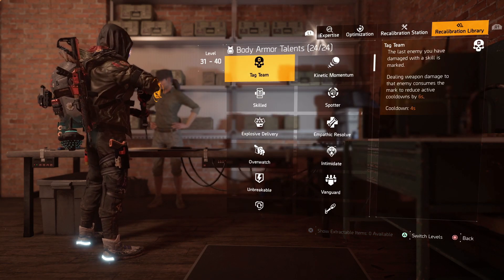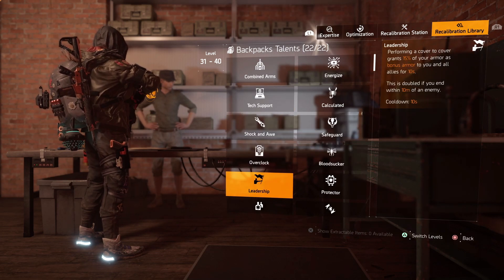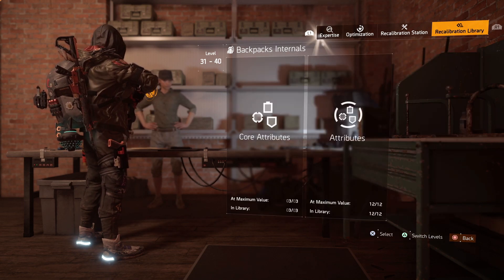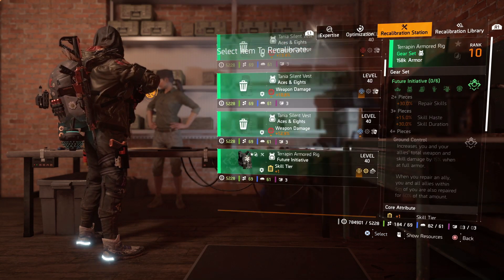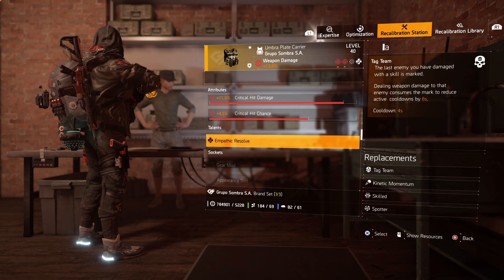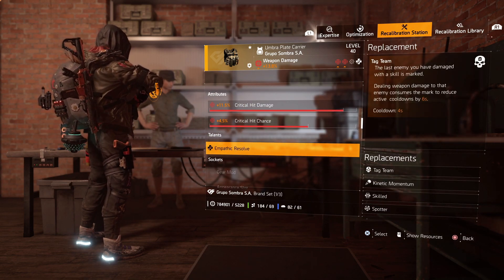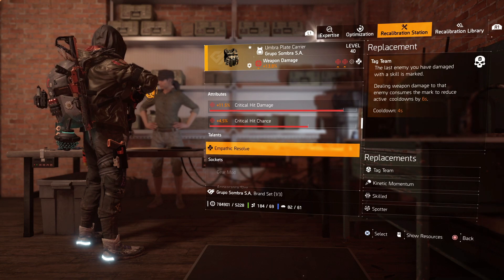If you go to the body armour in the recalibration library, you can look at all the different chest talents available, and under backpack you can look at all the different backpack talents. Talents are only on chest pieces and backpacks — not any other gear piece. The only exception is exotic items, which always come with their own talent. Talents can also be recalibrated via the recalibration station. For a chest piece, you can take off the core attribute, second attribute, third slot or the talent — but only one change is allowed. If you change the talent, all the attributes are locked in and only the talent can be changed in future.